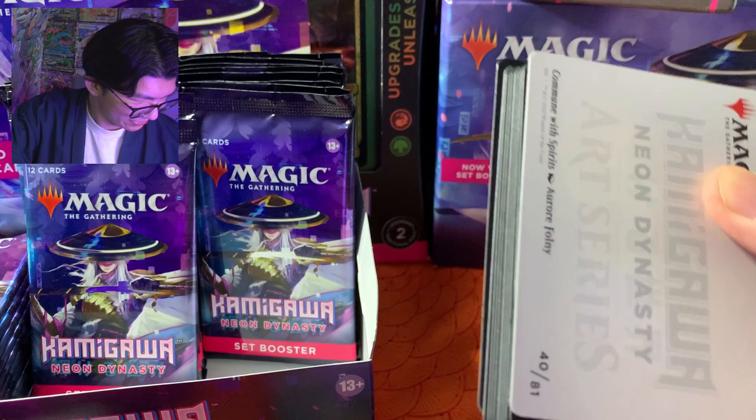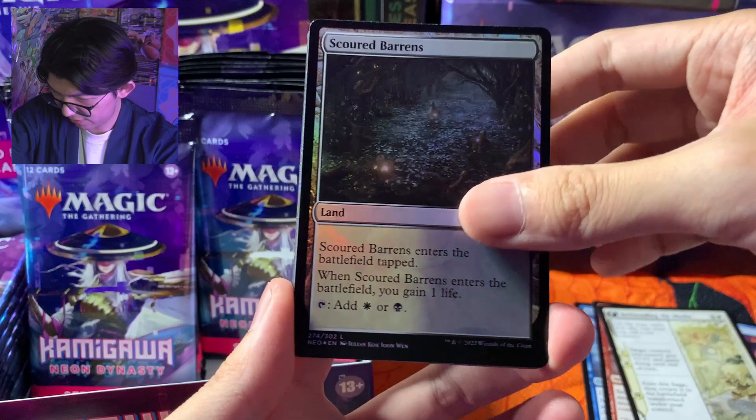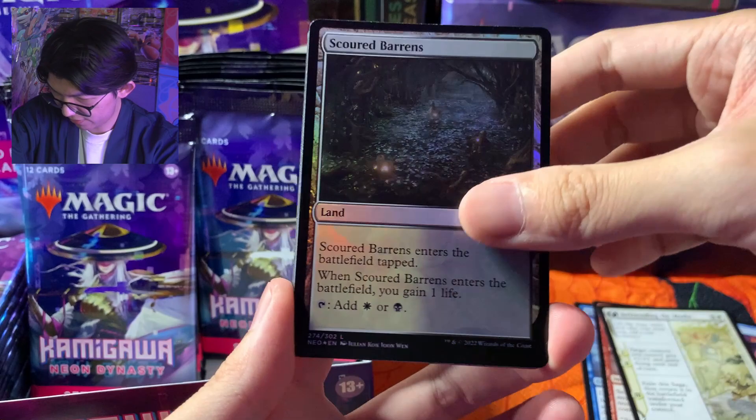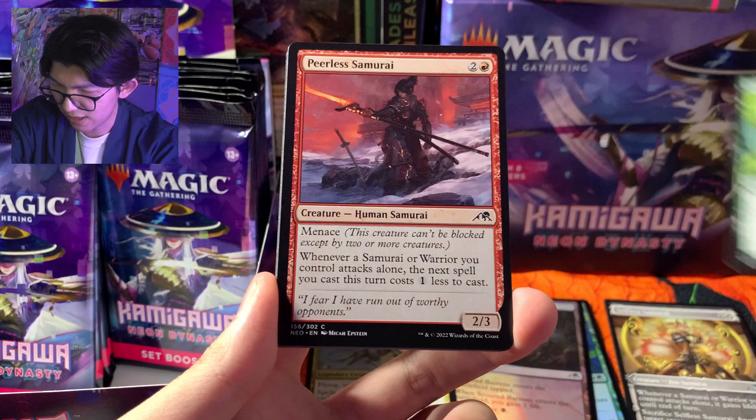Pack kedua bakal seru banget teman-teman, karena Kamigawa ini temanya bener-bener futuristik Japan ya, keren abis. Kita dapat foilnya. Scorn Baron, Selfless Samurai. Aku langsung pisahin ya — uncommon, common, sama rare. Ini uncommon, sama ini common ya.